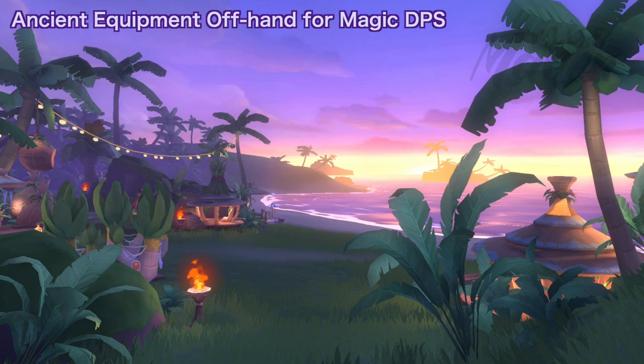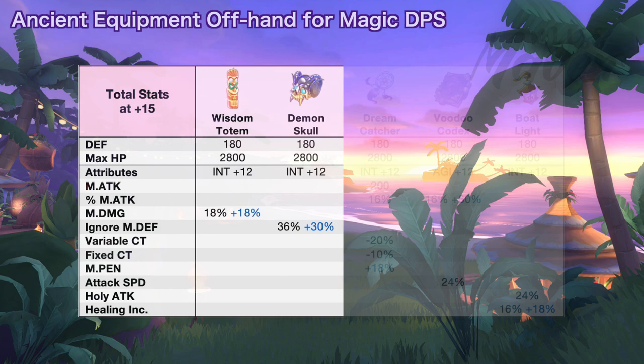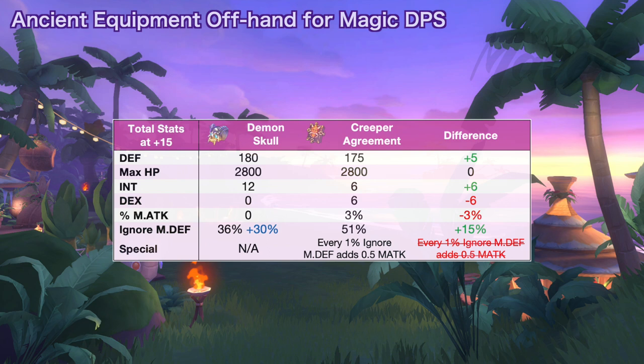For offhand, these are the options for magic damage dealers. First is wisdom totem for significantly increasing magic damage by up to 36% if you get the perfect random attribute. It's a good universal offhand for all magic damage builds, whether spell casting or magic auto attack. Second is Demon Skull which grants up to plus 66% ignore mdef if you get the perfect random attribute. When comparing it to Creeper Agreement, Demon Skull will grant plus 15% more ignore mdef and 6 more int. However, you will lose 6 dex, 3% magic attack, and 0.5 magic attack for each ignore mdef if you switch. So if you already have sufficient ignore mdef with Creeper Agreement, then there's no need to change to Demon Skull.